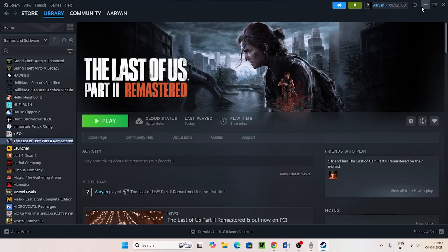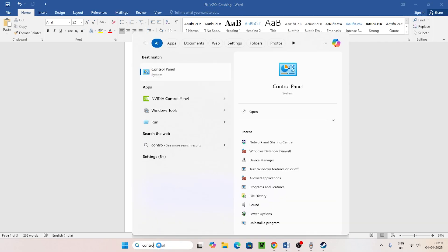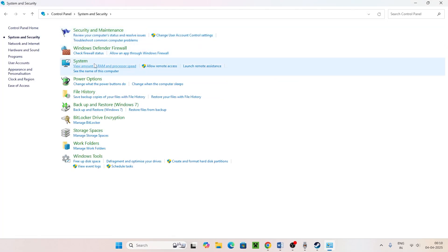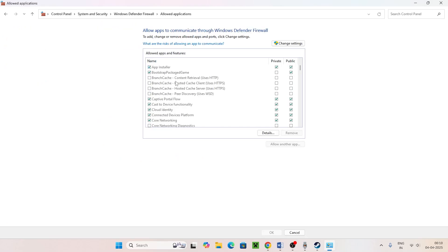Next, we need to allow the game executable through the antivirus and firewall. Search for Control Panel, click on System and Security > Windows Defender Firewall > Allow an app through Windows Defender Firewall. Scroll down and navigate to find The Last of Us in the list.